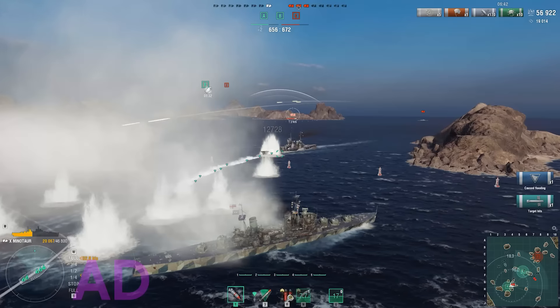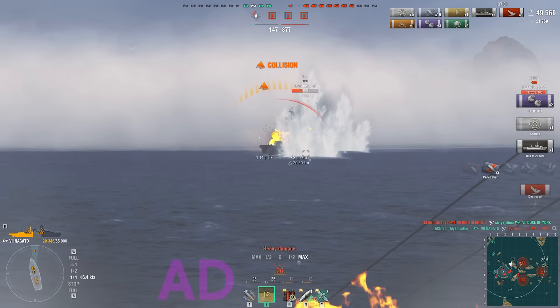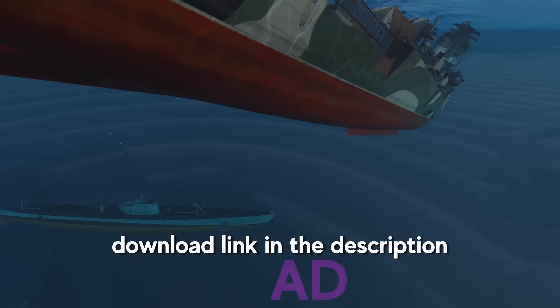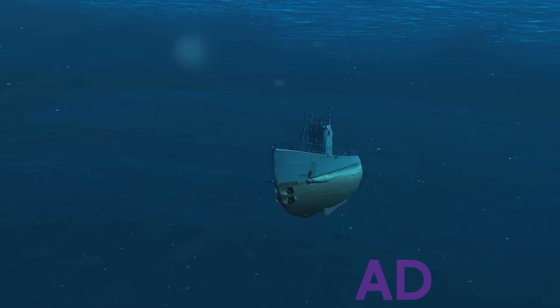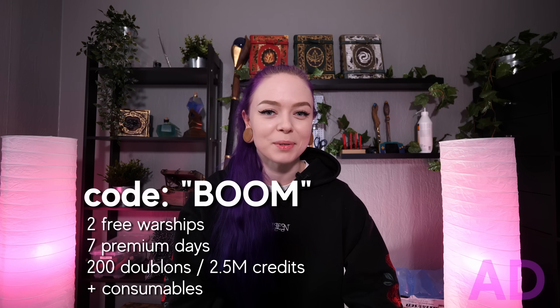Before we continue, I just want to thank today's sponsor: World of Warships. It's a free-to-play PC game set in the early 20th century — a large-scale naval action MMO where you fight epic sea battles against other players using different tactics like ambushing, flanking, open confrontations, or head-on assaults. Soon they'll even have submarines. Check out the game by clicking the link below, and if you're a new player, enter the code BOOM to get some free cash and free warships to get started.